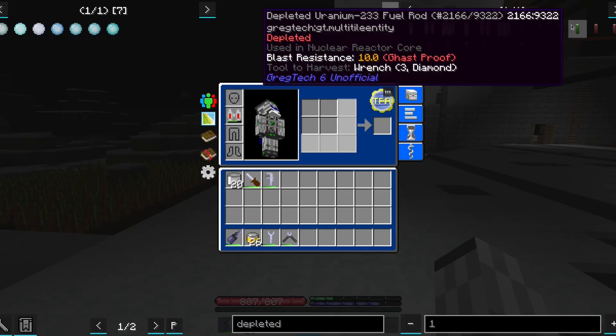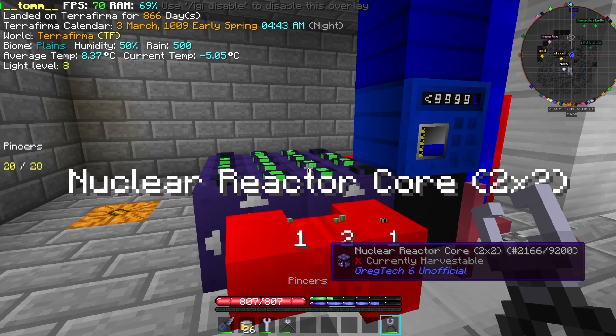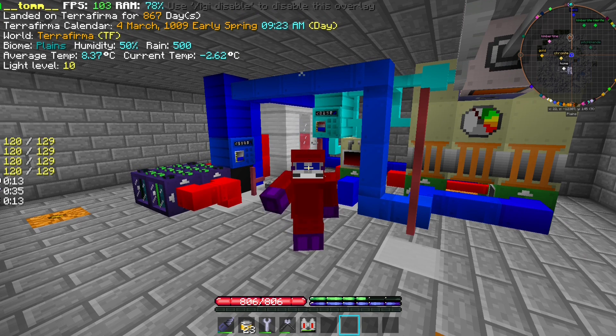However, there is something we are forgetting. The main thing we need out of our reactor is plutonium, and considering the amount of time we need for it, I think we can fit one whole episode in there. Next time, while waiting for plutonium, we are going to see if we can unlock AE2. Bye bye.